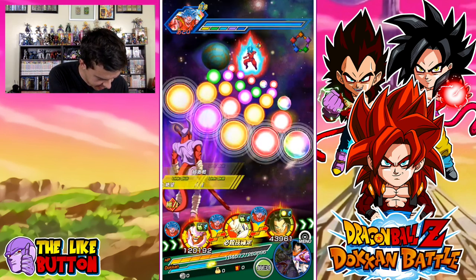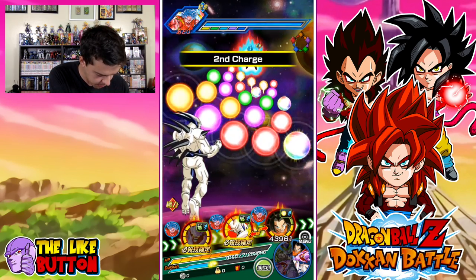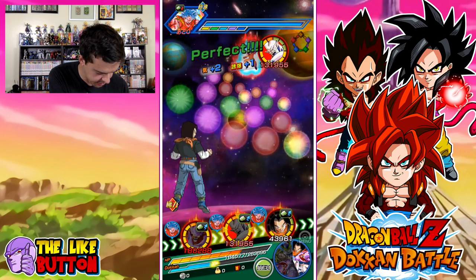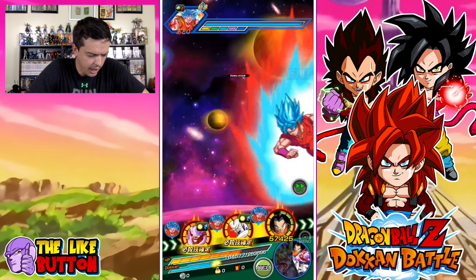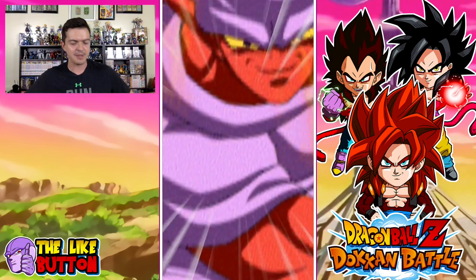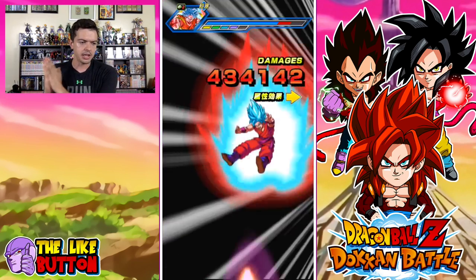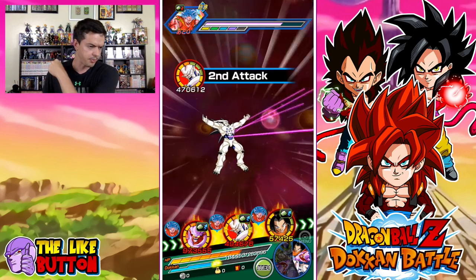So you're attacking twice there. We'll just do this, we'll do that. I'm not going to heal, although I should. But I think I can tank it. I'm going to save all the red orbs for the next turn. Next turn I'm actually going to get Broly linked up with Hit — that's the reason why I decided to float Hit for that turn a couple turns ago. And we'll see what kind of damage this man can actually do.